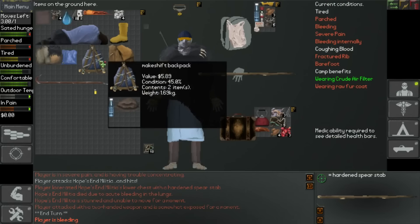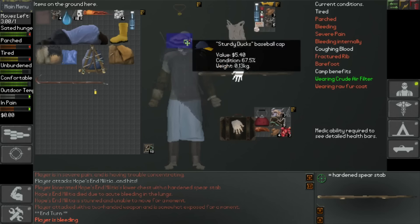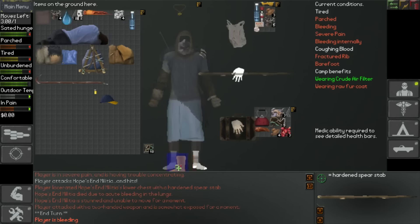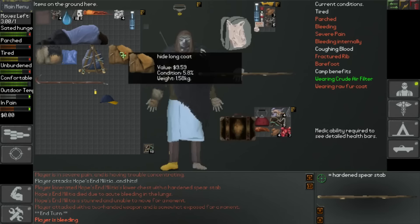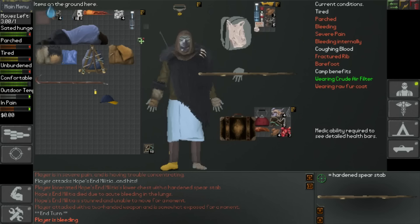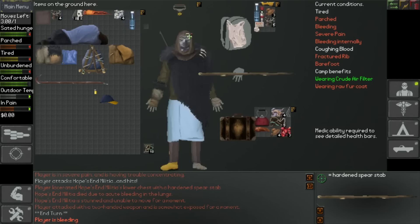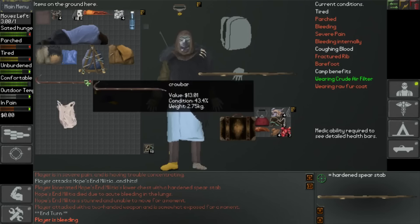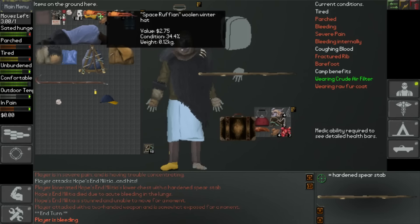What have we got - crudely made hood, okay, that looks pretty cool. He's got a safety boot as well, so we'll take that. We'll ditch them rags. He's got a hide long coat in really bad condition. And he's got a plastic water bottle as well, so definitely going to take that water. I'm also going to take this backpack. Got a crowbar - probably should take the crowbar, but I'm not going to bother.